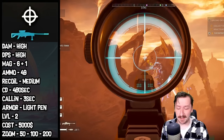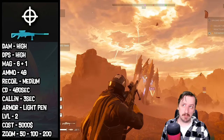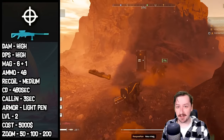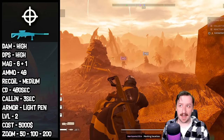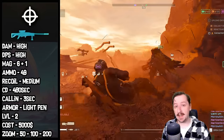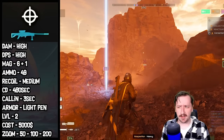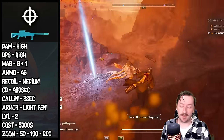The Anti-Material Rifle is available at level 2 and costs 5,000 credits — not too big of an investment. It holds 6 magazines in total, so you have about 50 bullets before you need to resupply. Picking up regular ammo on the map gives you a full magazine, and a resupply gives you 3 magazines. You usually don't run out of ammo too quickly with the AMR, at least if you're using it as a sniper or anti-material rifle.